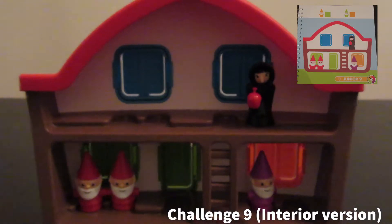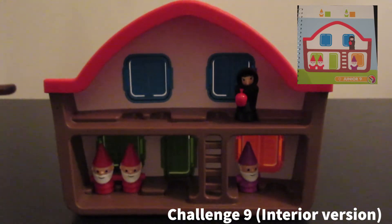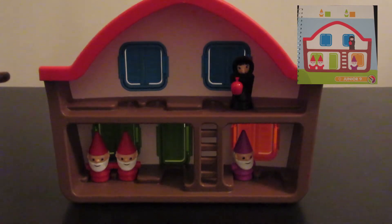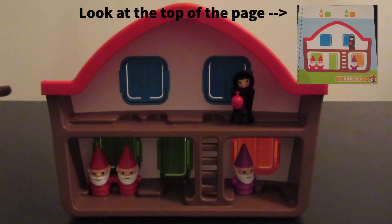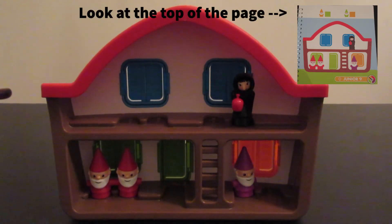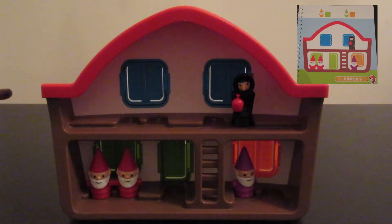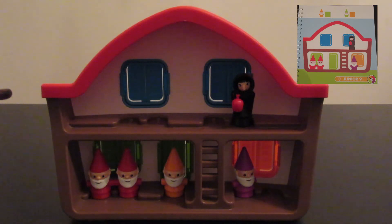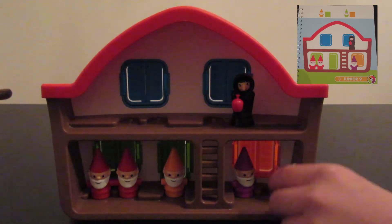We're going to be doing Interior Challenge 9. This challenge has a legend that says the orange dwarf has to be in the green area and the green dwarf has to be in the orange area. So the red twin doors are occupying the green window, so the orange door has to go to the green door. And the green door needs to occupy the orange area right next to the purple door.